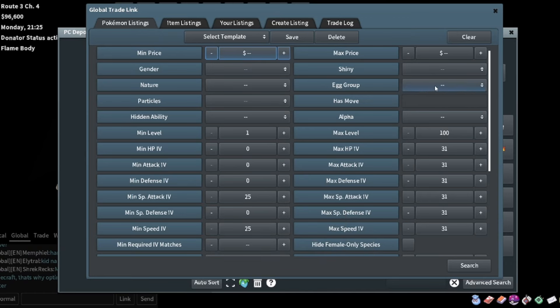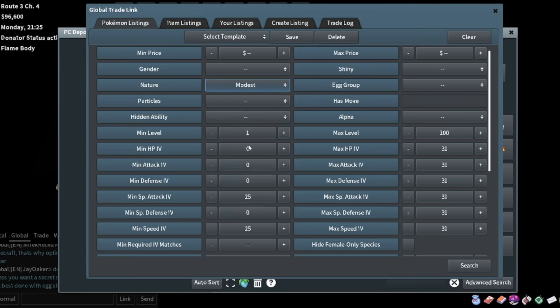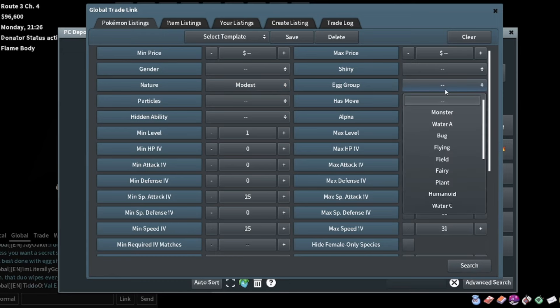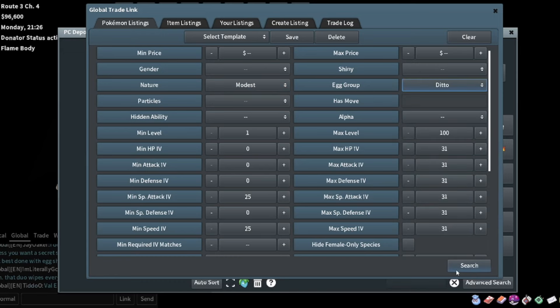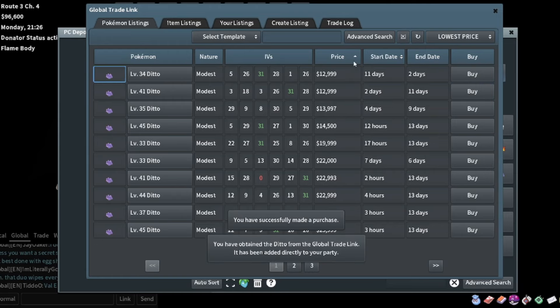Then we just need a modest Ditto, so we'll do nature modest with 25 special attack and 25 speed. There's a good one right there - we can pick that up, it's been up for two days. 10K for that.